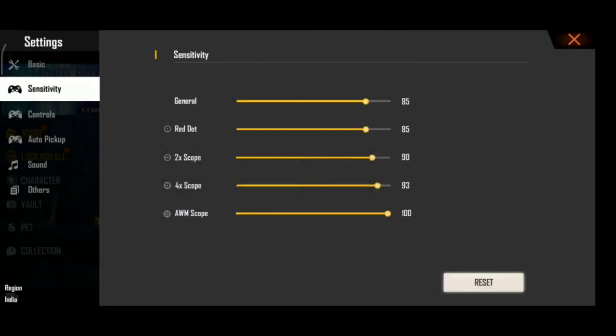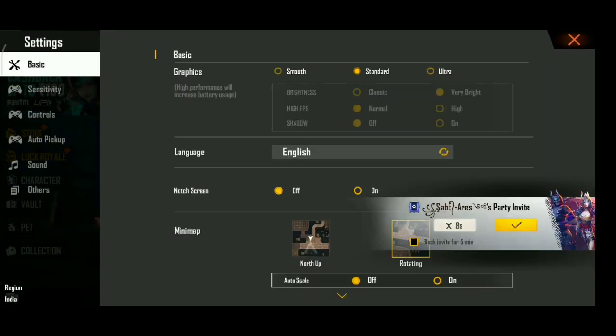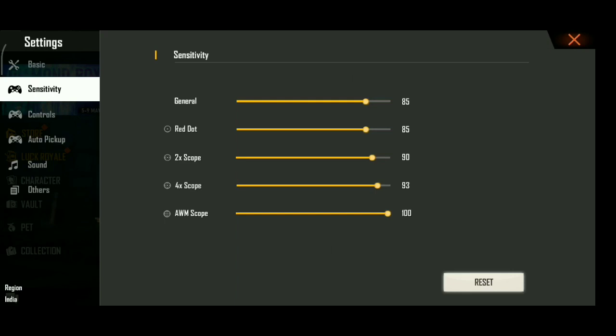Let's go back to the tips. Tip number 3 is Sensitivity. If you don't have a phone with a high refresh rate, you will have a 100 device. I am on an 85 device — a Redmi Note 7 with Android.